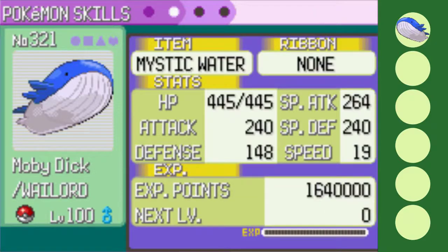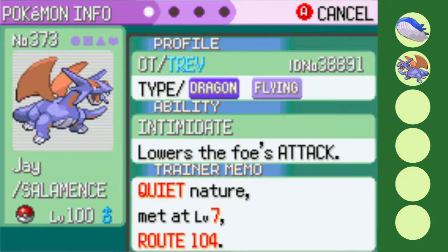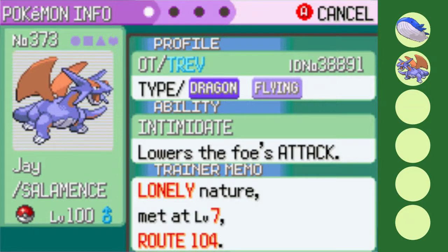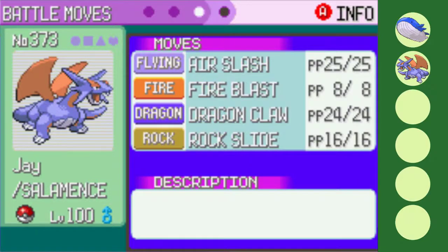I mentioned previously how there were two pseudos in Hoenn, and here's the first of them — Jay the Salamence. Mence has the Lonely nature to boost attack at the cost of its physical defense. This shouldn't be a problem as Intimidate helps mitigate that, and the power boost is worth it. Sharp Beak makes the already powerful Air Slash straight up deadly, followed by Dragon Claw, Rock Slide, and Fire Blast.